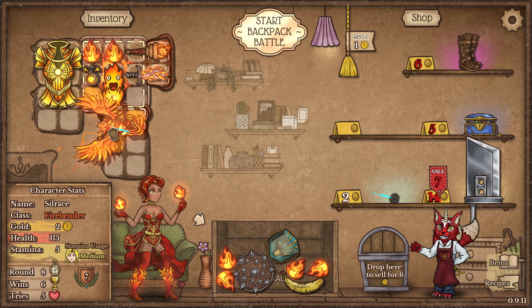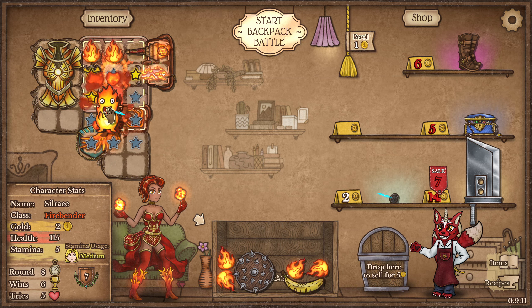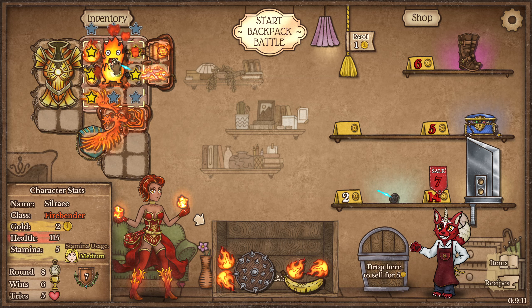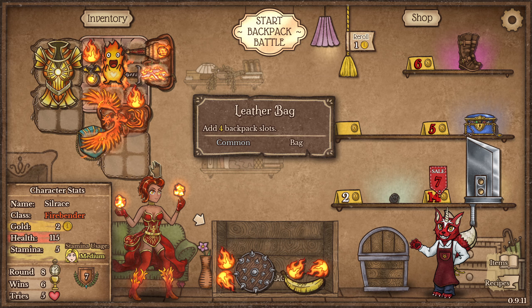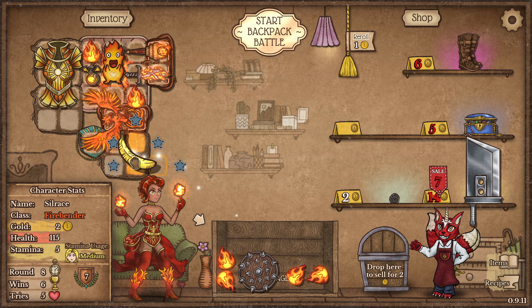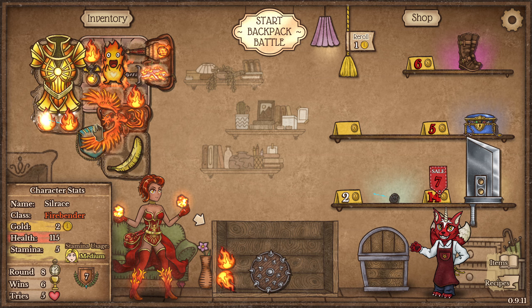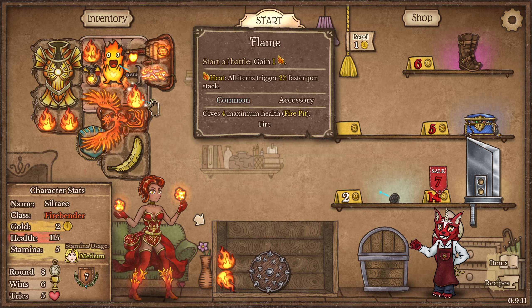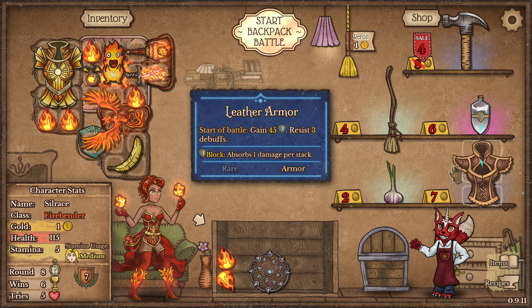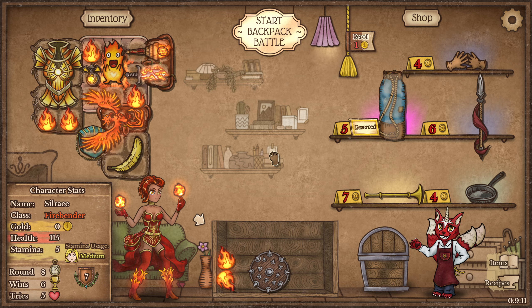Oh, it could be like that — it could be like that. Still can't fit this though, but I can fit the banana with a little bit more heat here. Let's roll and see if we can find bag space — yes we can, nice! That's a decent bag space.